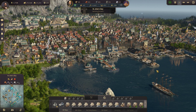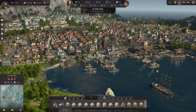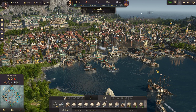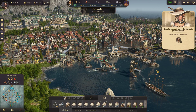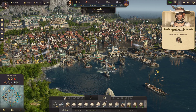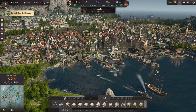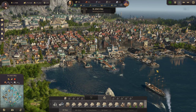Hey everyone, and welcome back to Anno 1800 in St. John's Bay. We're about to go up to the World's Fair exhibition and finish that phase and get started on the final phase. If you're excited for getting that World's Fair finally completed, drop a like down below and subscribe and hit that bell notification icon. I have plans for two more Anno series that are going to be kind of unique and interesting, so be on the lookout for those here pretty soon.